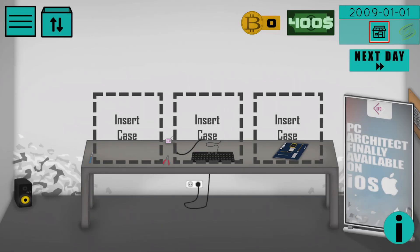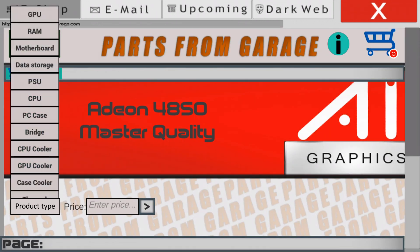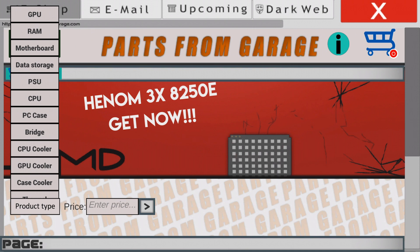Hello guys! Today I will show you how to build your first computer in PC Architect for $400. First of all, you need to go to the in-game browser and click on Shop. In Shop you can find all the parts that we need, and we will begin with the video card.